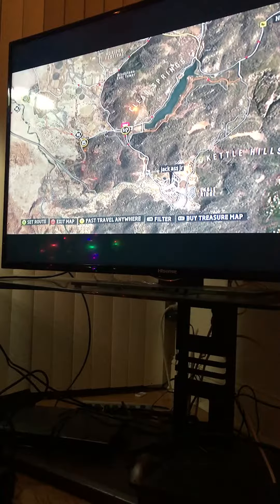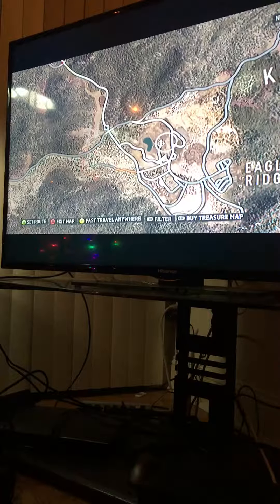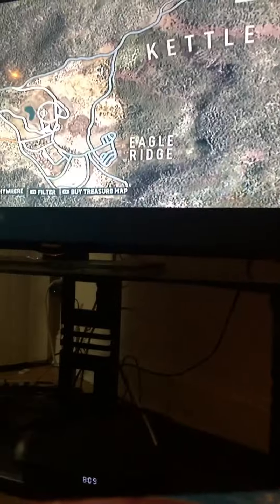Once you start right off in your world, you're not going to have a barn find right away — you're going to have to go through a lot of stuff first. This is going to be the barn find at Kettle Hills, or Eagle Ridge — it's going to be right next to Eagle Ridge.